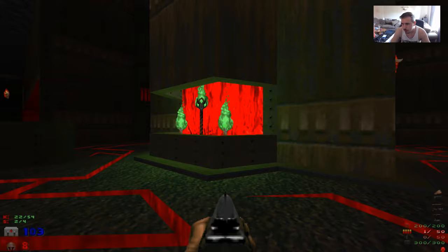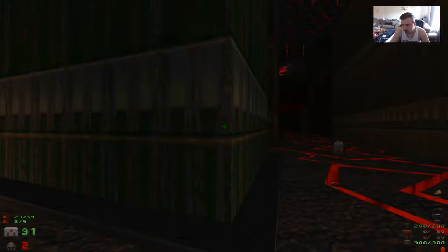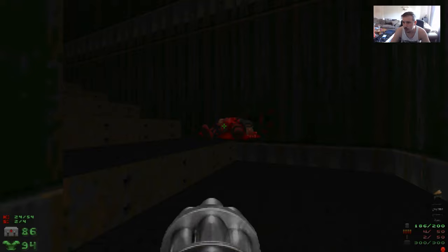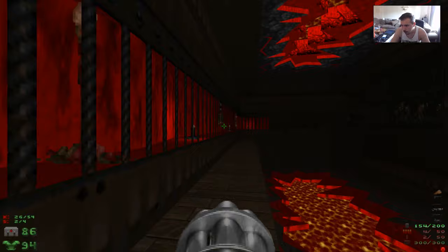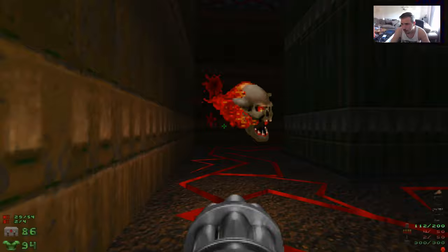I haven't grabbed the rocket launcher yet, so I'm probably going to just keep him alive. Definitely going to grab that armor now. I think that the Berserk Pack might be good to have here, so I'm just going to go across here. I was too worried about opening up that other area. It's going to be quite tense.